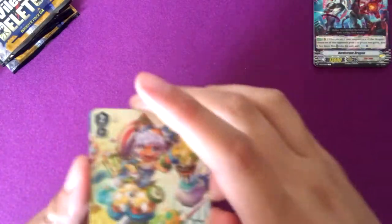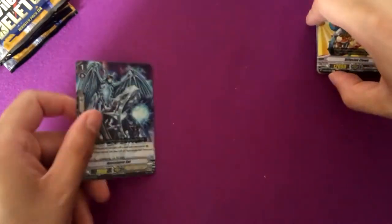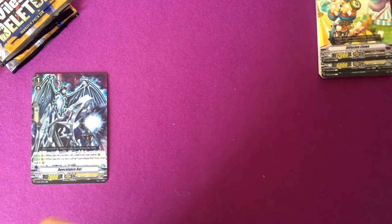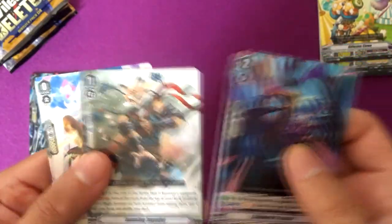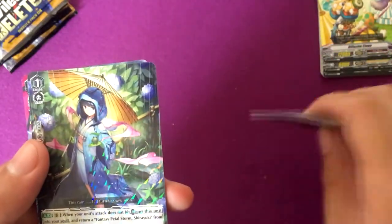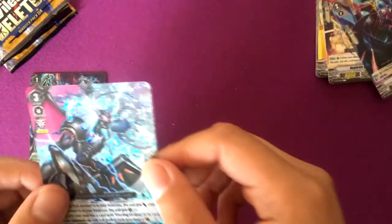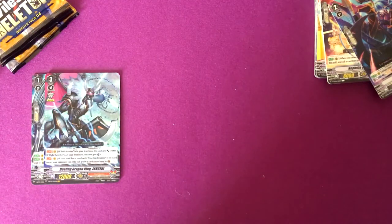This was a 2018 booster box, I think. Nightmare Doll Edith and Apocalypse Bat are double rares. The art on this is pretty cool, I'll admit. Stealth Fiend Rainy Madam. And our VR — at least I think this one had two — is Dueling Dragon King Zongeki, or however you want to pronounce it. It's probably Zongeki though.